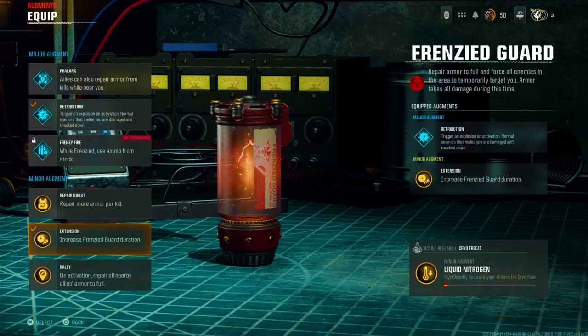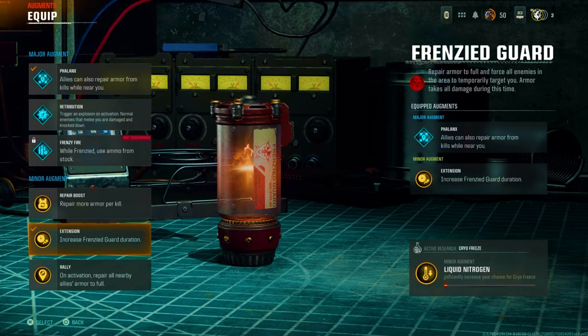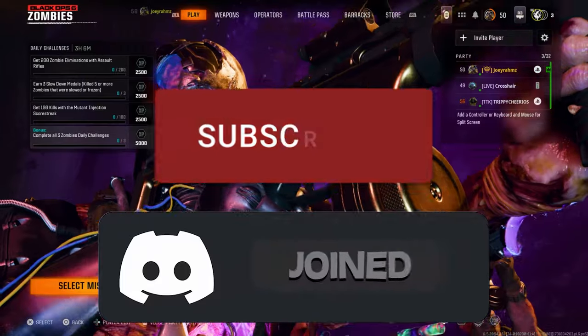Going into guard mode will need Retribution and Repair Boost. However, the person that's putting you into guard mode — which you don't need to worry about if you're using the people in my Discord or your friends helping you — will need Forlenths and Extension.